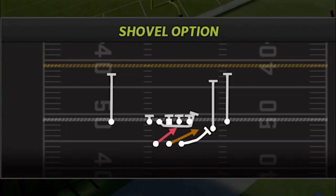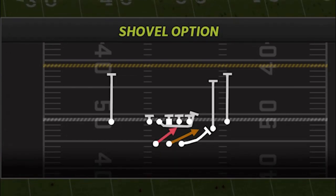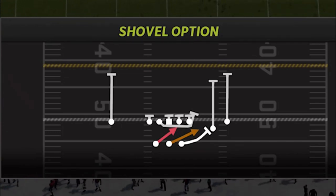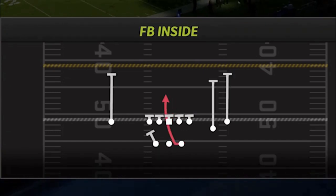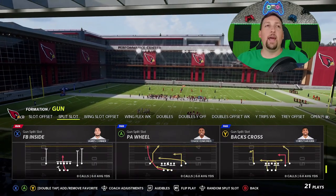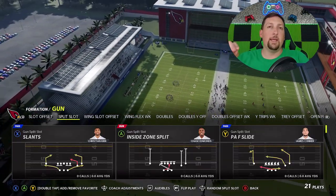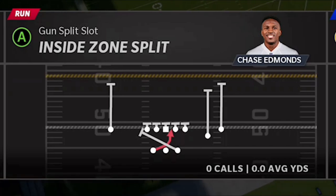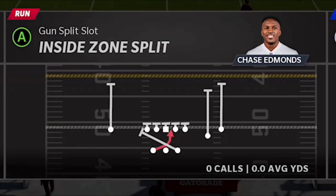There are three run plays that really make a dynamic offense — you can probably add a fourth. The top three are the shovel option, which is probably my favorite; the halfback gut, which is one of the more important ones; and my second favorite, the fullback inside. There's also a pretty good fourth play, the halfback tackle. For a fifth, if I had to pick one, inside zone splits are very good at stopping players that like to shoot gaps.